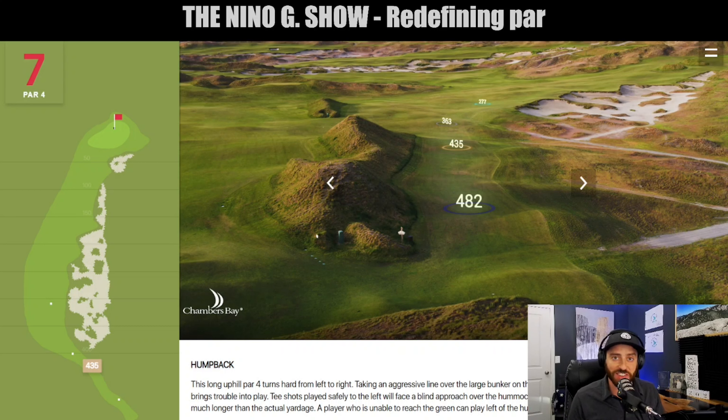Speaking of seeing things, this is going to be cool. I'm going to show you today how I redefined par on number seven — the hardest handicapped hole at Chambers Bay, called Humpback. This infographic you're seeing right now is from coursepreview.golf and I got lucky finding this — it's pretty awesome.